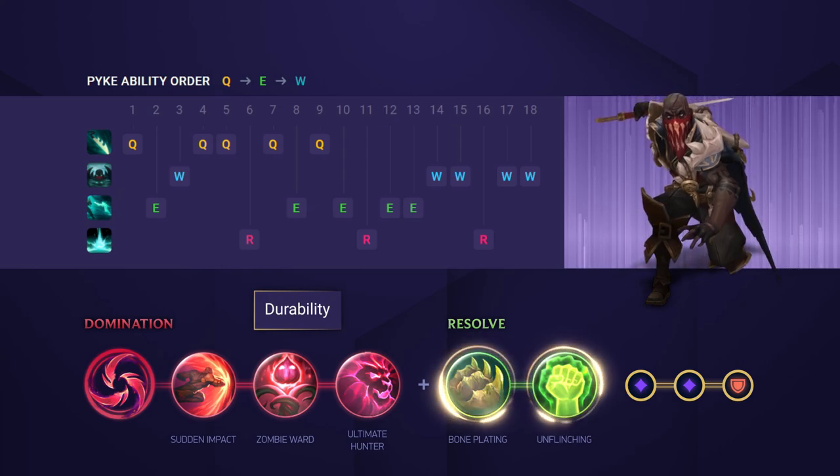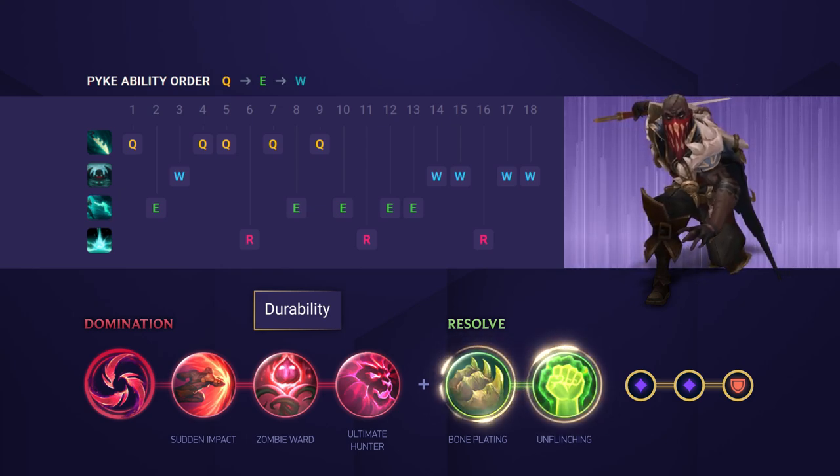For your secondary tree, you do have a few options, but the most common one to go for is Resolve, opting for Bone Plating and Unflinching for some extra durability.